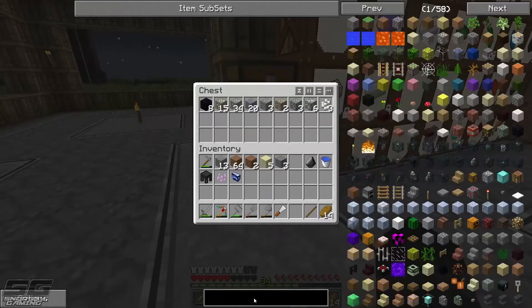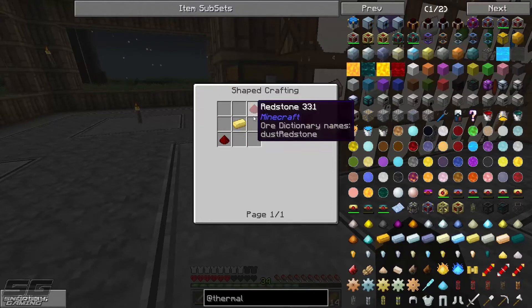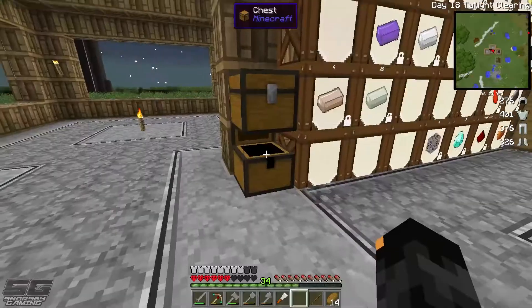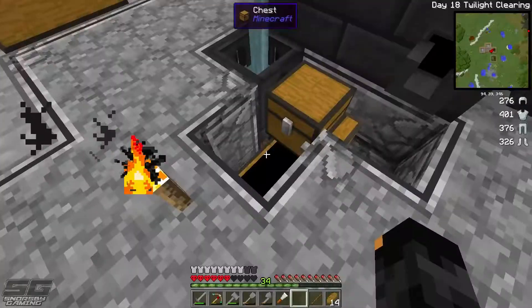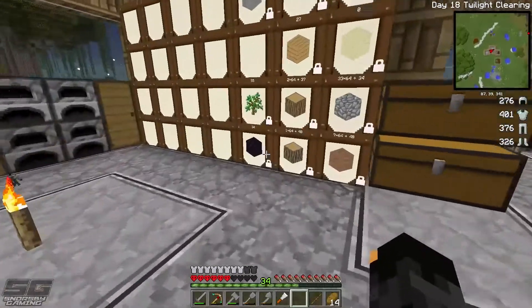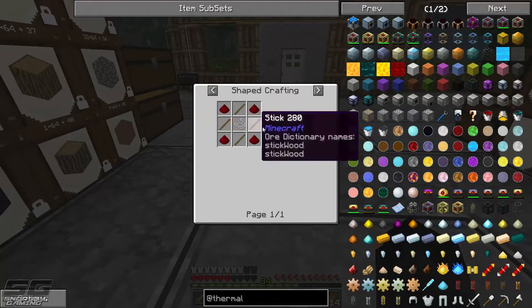Next thing we're going to get started — I think we need to do a little bit of mining because I would like to get into Thermal Expansion. If you guys haven't seen the updates, even to get your dynamos you need crazy amounts of copper, and you need some electrum, which is made with gold and silver. Our smelter is being used currently, so while we're waiting for it to get all our glass done, we can always go for a little bit of a mining trip. We've got a heap of obsidian because we need that to make alumite, which is used in the machine frames.